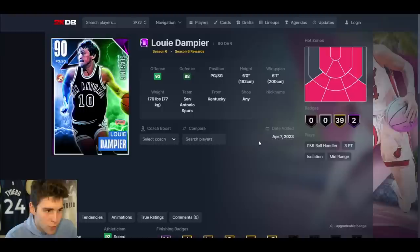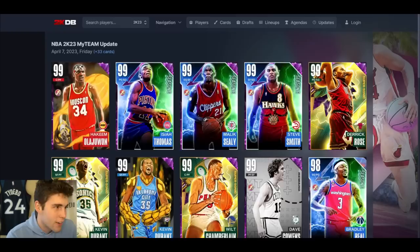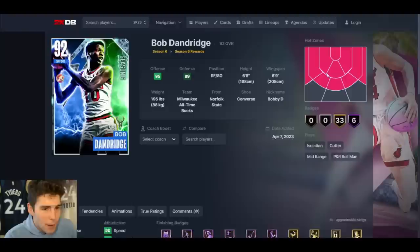Louis Dampier up next. Tony Parker base as always, on Quick, MJ dribble style. He does something a little bit more, but would I ever recommend you guys running Louis Dampier? No, the card's not very good in MyTeam.